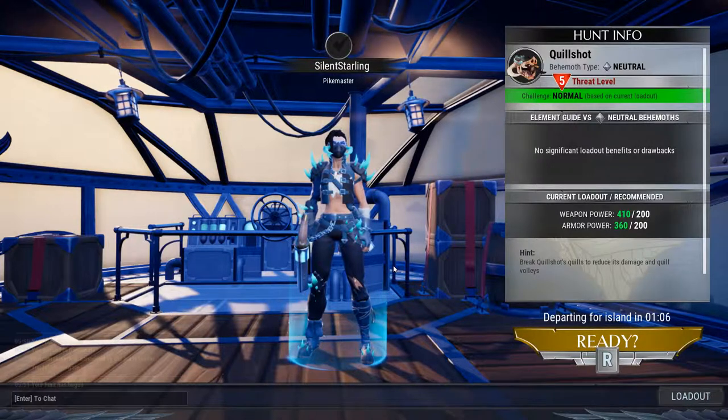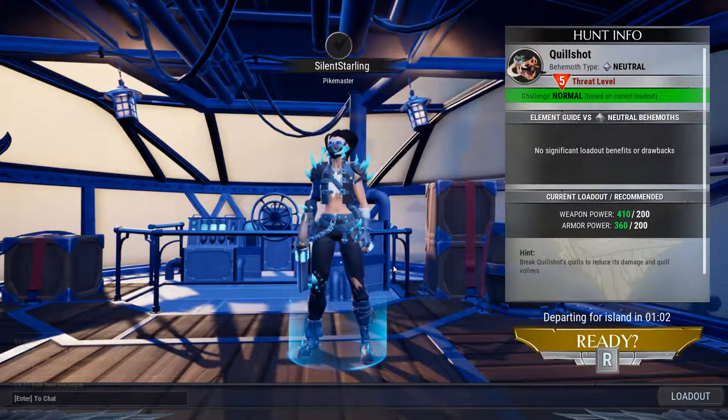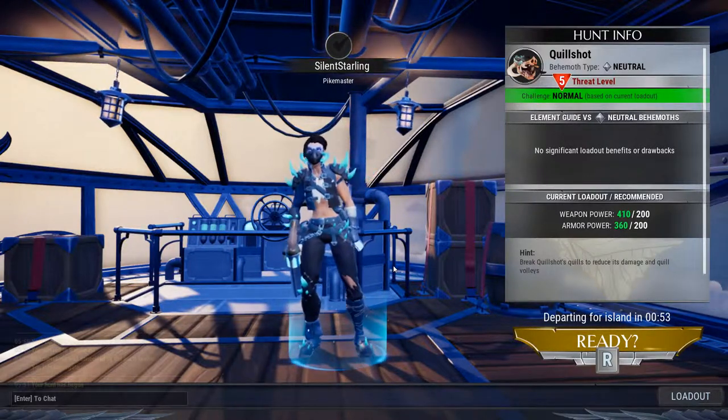It'll also give you elemental weaknesses and strengths once you're fighting elemental behemoths. Quillshot is neutral, so that's why that area is blank. Today we are gonna fight a quillshot, which is the last current neutral behemoth.